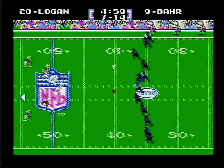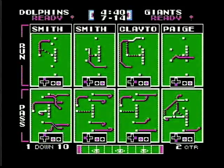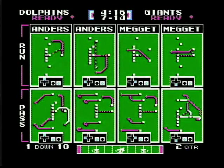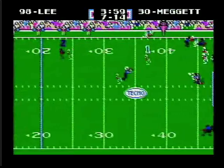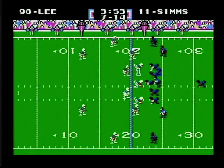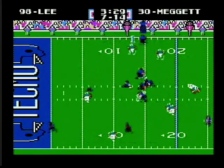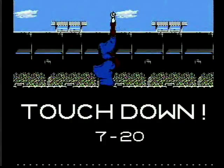Second quarter - I start off running and get up to the 42 with Mark Logan. I drop back to pass, going for Mark Clayton, and - oh no, interception! That's great, thanks Scott. The Giants' powerful offense gets going. Meggett runs to the right - he gets down to the Miami 22. Line up over center, pitch to Anderson to the right, and he's stopped at the Miami 15. Run to the right for Meggett - a potentially two-touchdown hole.